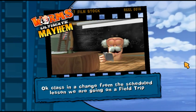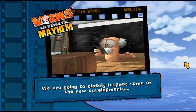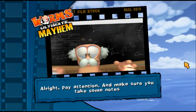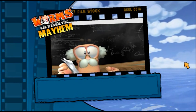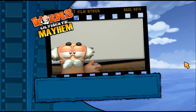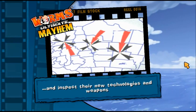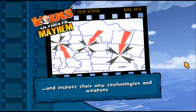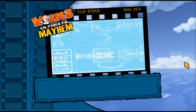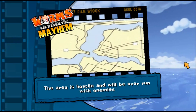In a change from our scheduled lesson, we are going on a field trip. We are going to closely inspect some of the new developments that the enemy has under construction. Pay attention and make sure you take some notes. We are going to venture deep into enemy territory and inspect their new technologies and weapons. The area is hostile and will be overrun with enemies.